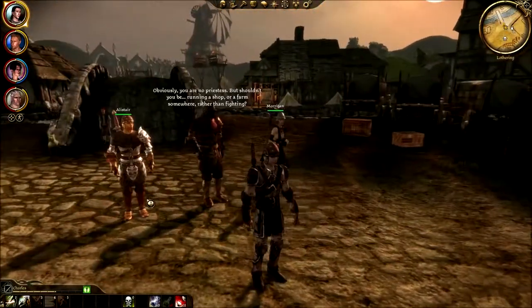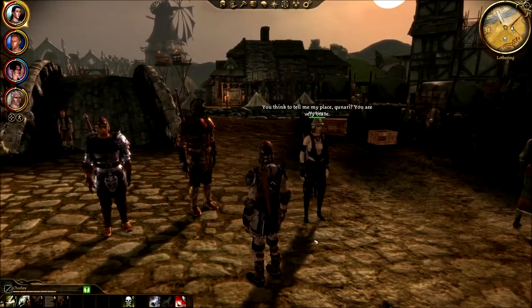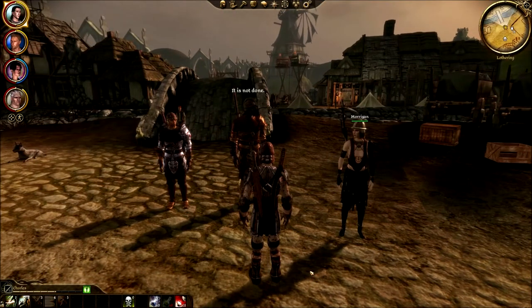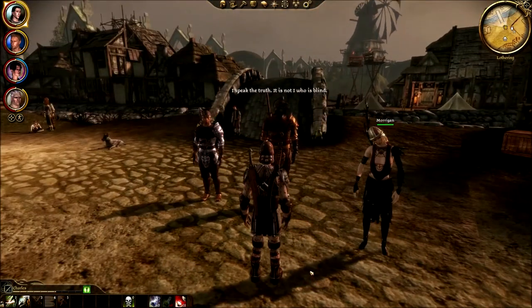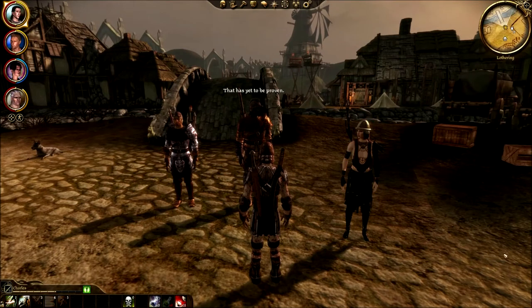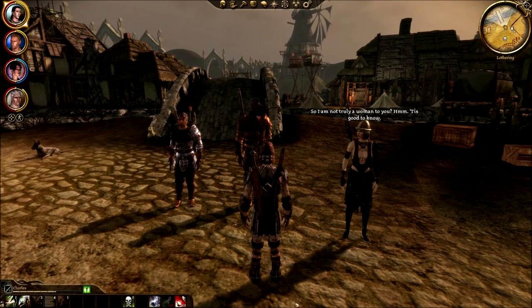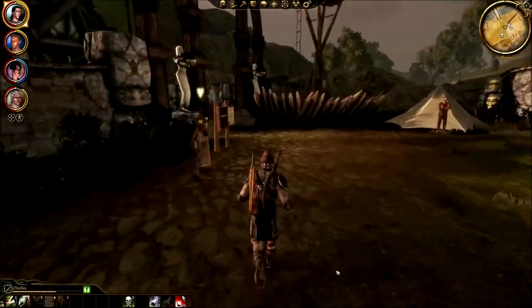Meanwhile there's another party banter — Sten says to a woman: 'Shouldn't you be running a shop or a farm somewhere rather than fighting?' She fires back: 'Shouldn't you be in the kitchen? Tell me my place, Qunari.' He replies that she is wearing nothing and that women throughout this land are fighters and mages both. 'That has your name on it — is proven.' It's a Qunari women debate about gender roles.